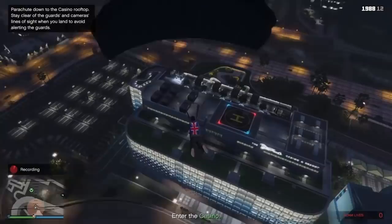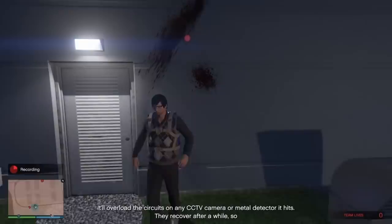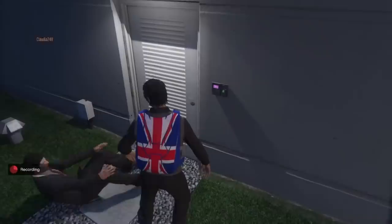Did you try out your stun gun yet? This is going to be your best friend. It'll overload the circuits on any CCTV camera or metal detector. They recover after a while, so as far as security is concerned — nice. Now head through to the hotel.